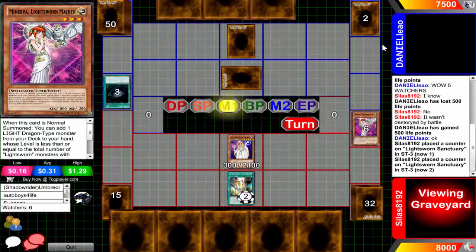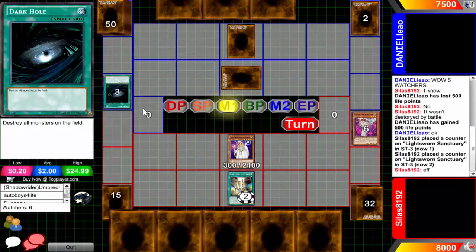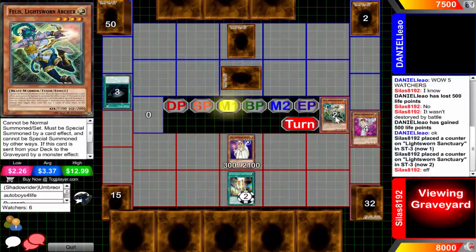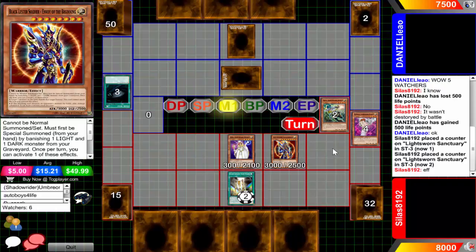I still have no idea what Daniel's playing - he revealed a Dark Hole. Unfortunately I can't view the graveyard because it promotes cheating. Now Sulisa is going to be banishing the Giant Germ along with the Felice to special summon - probably a Chaos Sorcerer or BLS. And there is the BLS - yeah buddy, 45 card deck and he conveniently gets it. I knew it, I knew he was playing Giant Germ for dark targets.